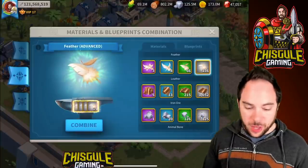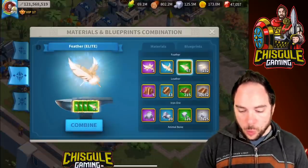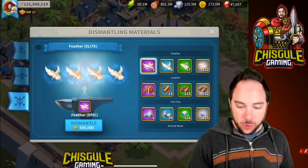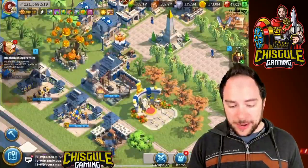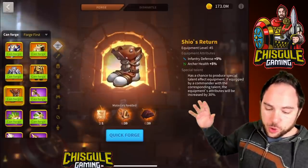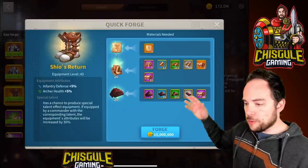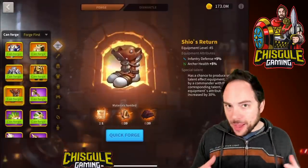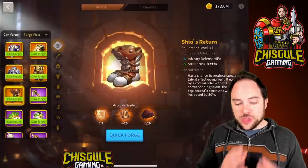If you're doing this for your first time, combining materials will trigger some quests that give additional rewards. However, be warned: once you have crafted higher quality materials, breaking them apart will cost a non-trivial amount of gold. So only combine materials if you know you need them. In general, don't combine your materials until you're ready to craft something. The Quick Forge function in the blacksmith will show you exactly what combinations the game needs to use to make an item — if it shows 'Can Forge' in green, the game can combine things for you automatically.